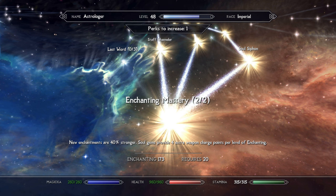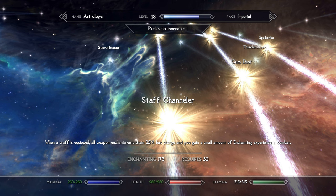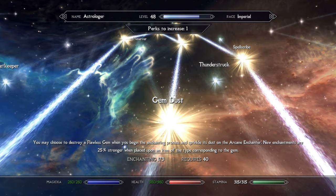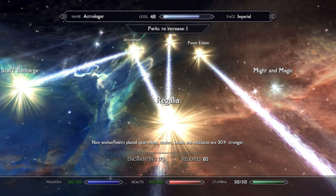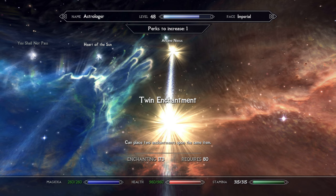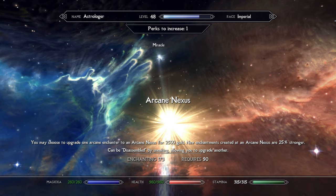Moving on to Enchanting, I took both ranks of Enchanting Mastery for stronger new enchantments on your gear as well as more charges for your staves — great utility early on. Next, I took Staff Channeler, mainly for the enchanting experience in combat, though the reduction in charge drain is really great as well. You'll also want to grab Staff Recharge, which provides a passive recharge for your equipped staff. I also took Gem Dust, which allows you to spend flawless gems for more powerful new enchantments on your gear. I also took Regalia for stronger new enchantments on non-armored pieces of gear, and Attunement, which strengthens all existing enchantments on your gear including staves. You'll also want to grab Twin Enchantments, which lets you place two enchantments on each new piece of gear, and Arcane Nexus, which gives you stronger new enchantments.